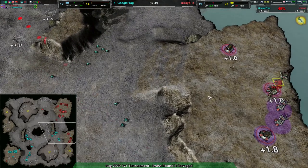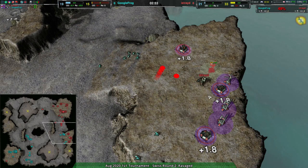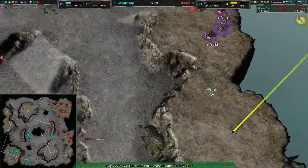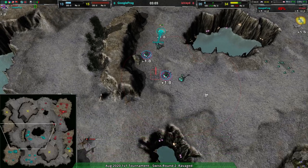A few fleas go over to the eastern side expansion that Iseride has already set up, but Iseride's commander will be enough to dissuade the entire attack, with Iseride sending their own fleas just to double check. That being said, Google Frog is actually re-expanding very quickly.